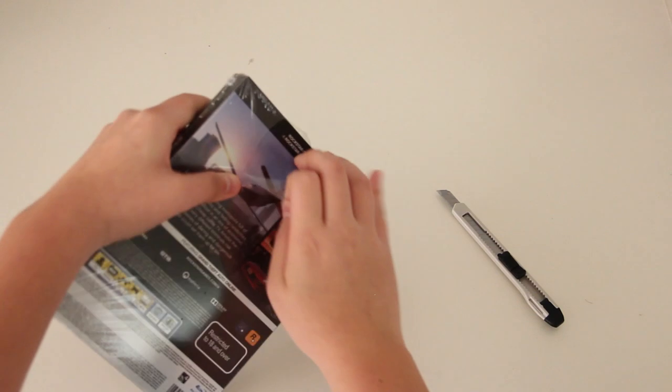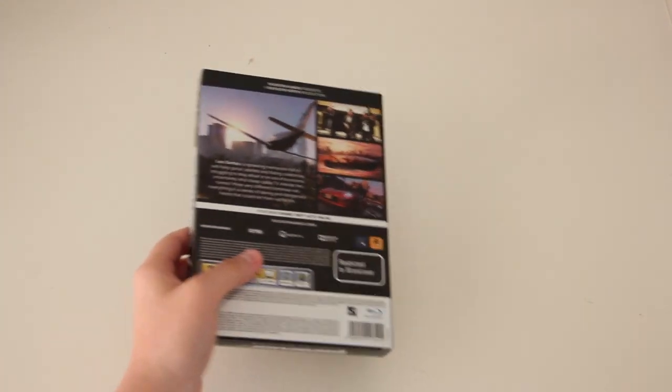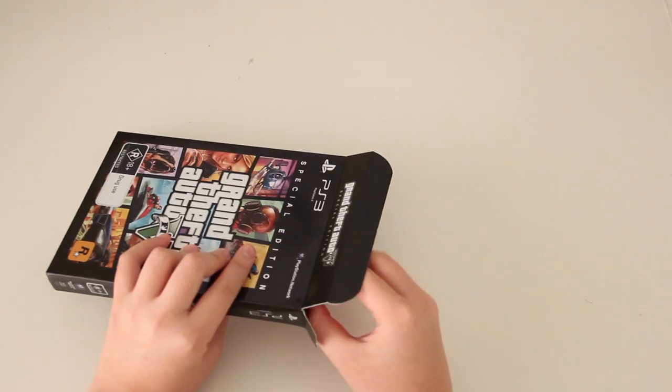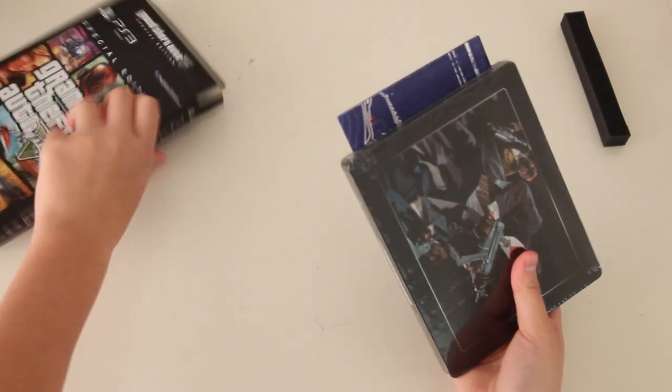Taking off the plastic — the shrink wrap rather — doing that somewhat quickly because I'm so excited for this game. Opening the top part, we are greeted with a piece of foam, which is — you know, I've always wanted foam in my game — so there it is.